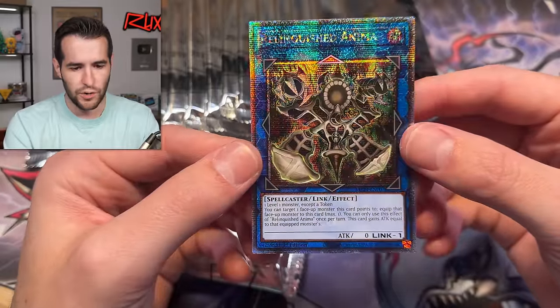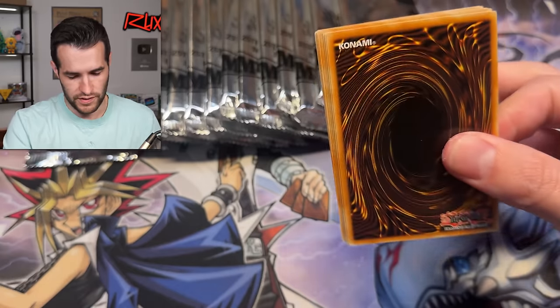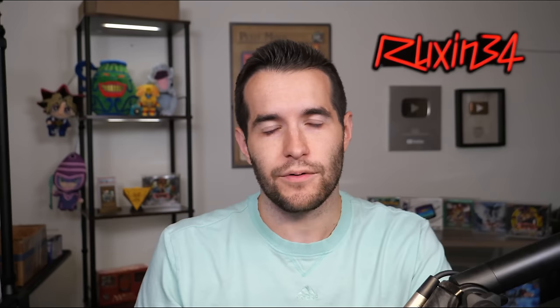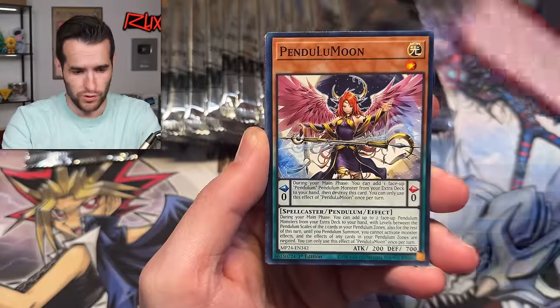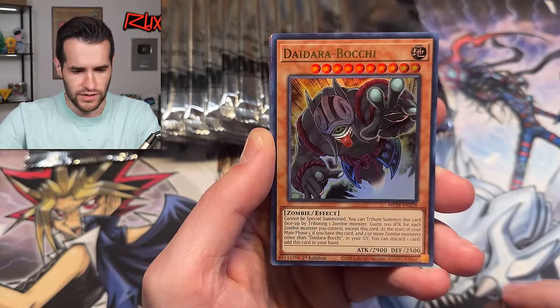Relinquish Anima — let's take a look at that. It's actually a pretty cool card, a nice QCR. Definitely somewhat usable because it's a level one monster except for a token — maybe we'll pull a token and see if we can pull those in here. I don't love no promos, whatever they did with them in the packs, but I don't love no promos in the tins themselves. You should open the tin and get a promo or two. Getting a QCR every pack is kind of cool though. Let's see if there are some good ones.